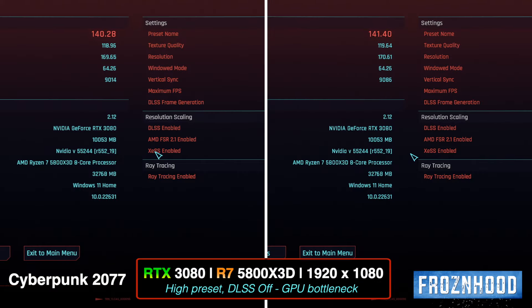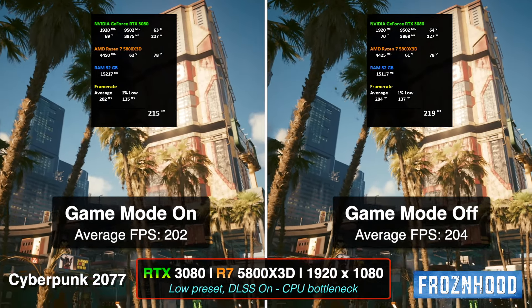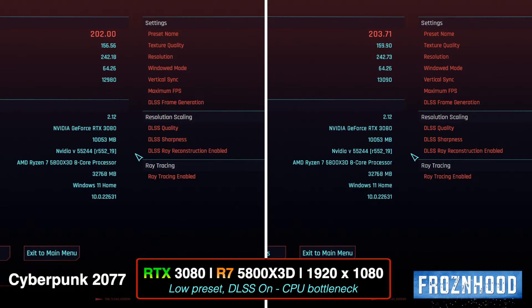Please write a comment below if you get different results. In the second Cyberpunk test, I am using the lowest possible graphics settings, with DLSS turned on at ultra performance. Under that CPU bottleneck, the better result is when Game Mode is turned off.